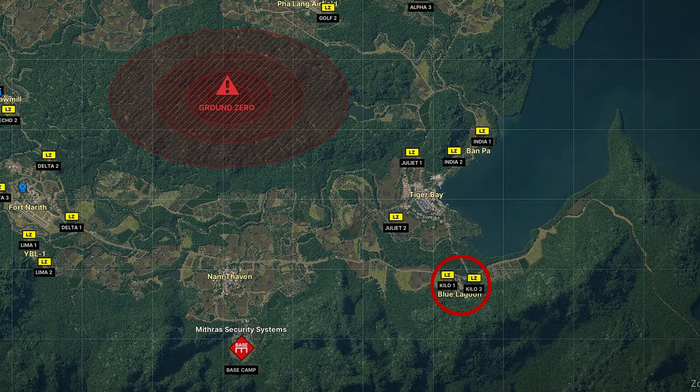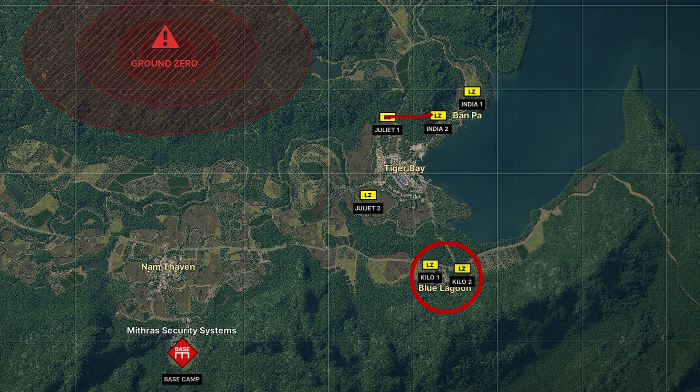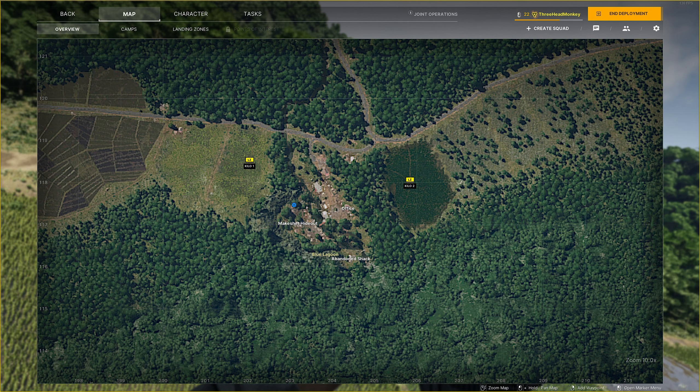Okay guys, I hope your backpack is prepared already, because we're starting right now! The Blue Lagoon is located in the far south east of the Lemang Island. I explored the way to this area by walking from India 2 over Churiat 1, Churiat 2 up to Kilo 1 and finally Kilo 2. I don't remember if you got the landing zones by quest, so walking along them might be a good option also for you. The Blue Lagoon has two landing zones: Kilo 1 in the west and Kilo 2 in the east of the village. The area itself can be strategically split into three parts: the office area, the makeshift hideout area and the abandoned shack in the south.